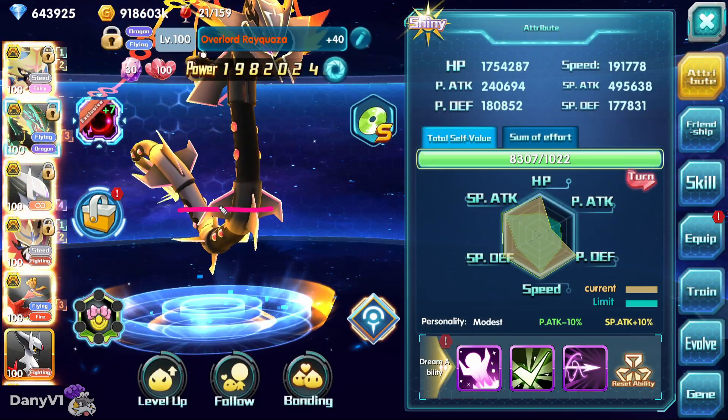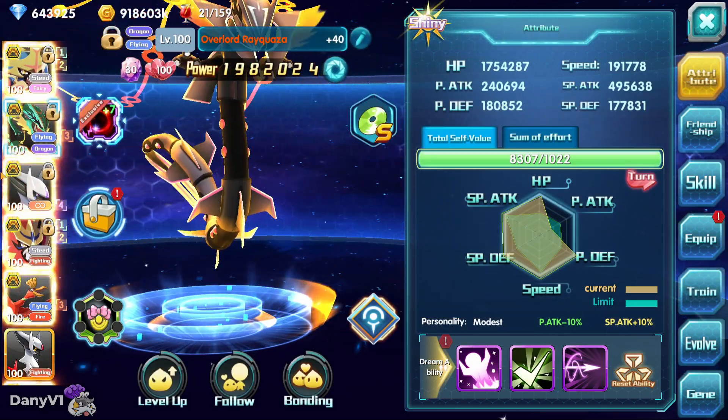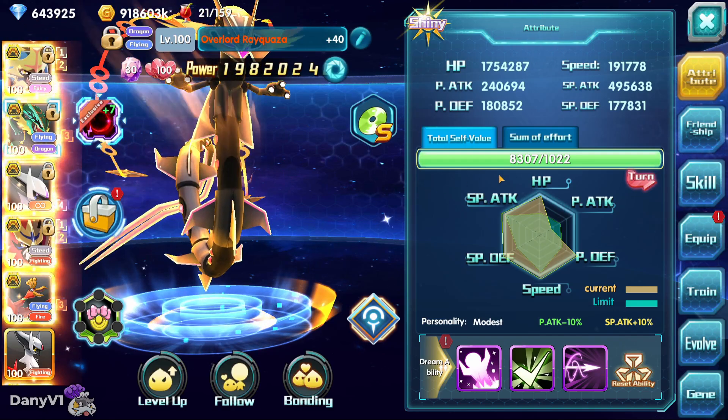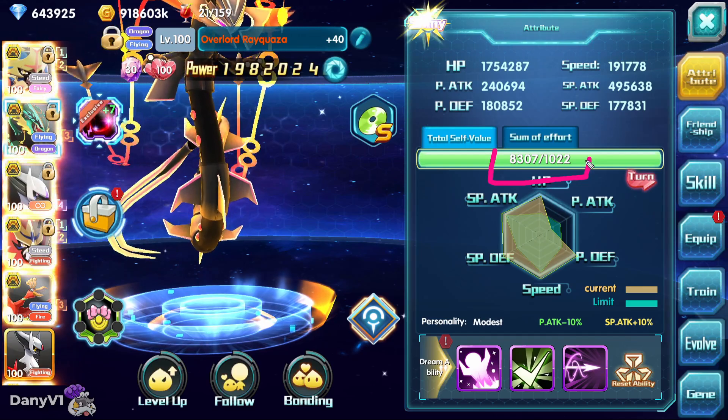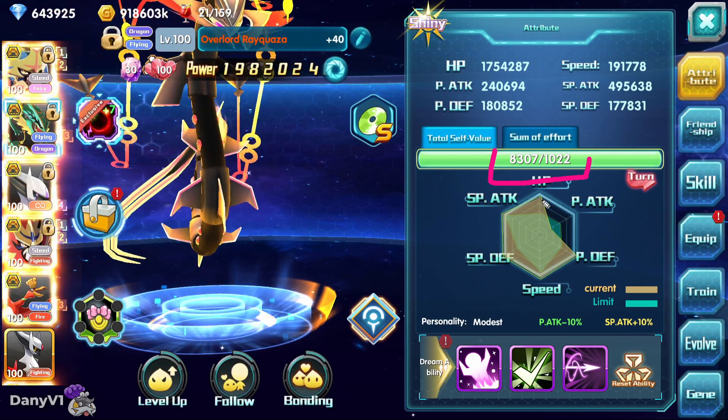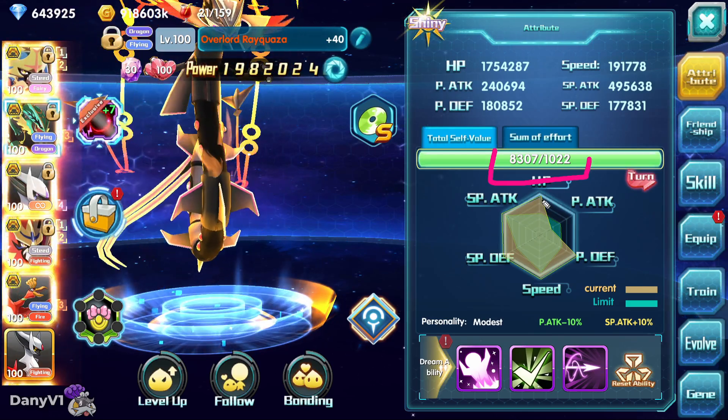I always recommend that if you already have a main attacker, a decent attacker on your account, you have to invest in one attacker per team. So if you do not have strike cards, it's a strong recommendation to use those Unishards to get strike cards.